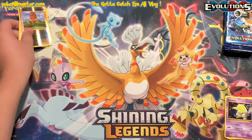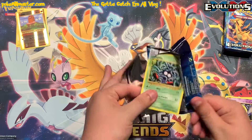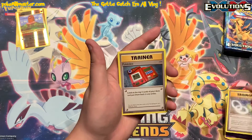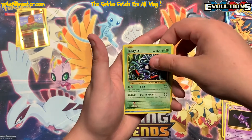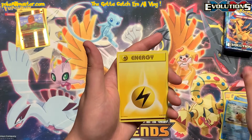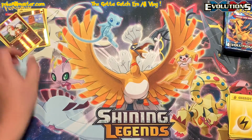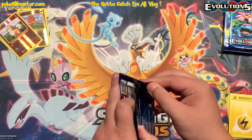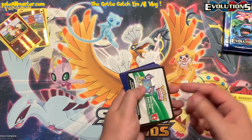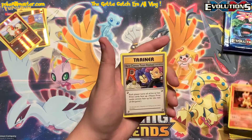So we're gonna keep cracking into Evolutions here and there — looks like we got a reverse Diglett and an Electrode. Slowbro Spirit Link, Pokédex, Haunter, Tangela, Poliwag, Seel, Magikarp, electric energy, a reverse Growlithe, and then a reverse Dewgong. I saw that reverse red background and I'm like oh my goodness — could that be Charizard? As I've mentioned in past videos I'm really curious: if you pull a green code card, is it possible to pull a reverse Charizard?